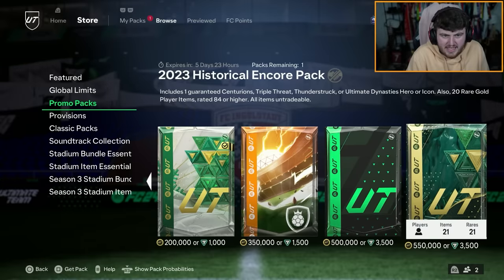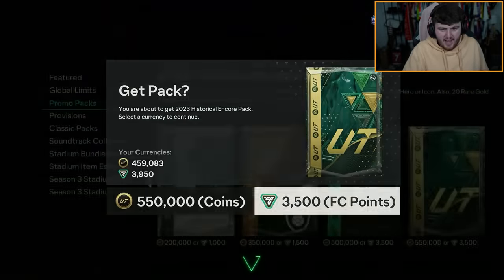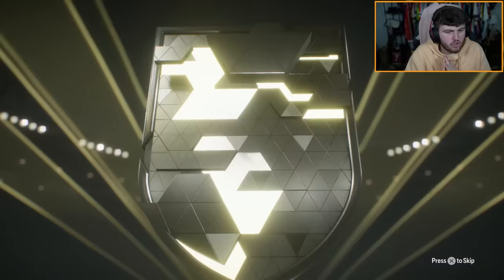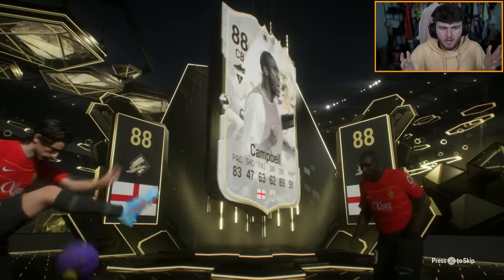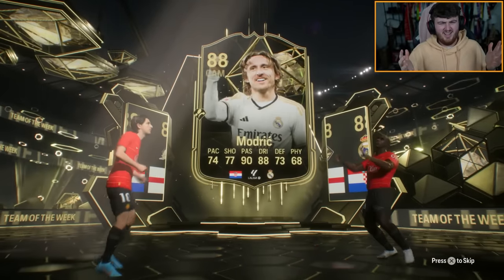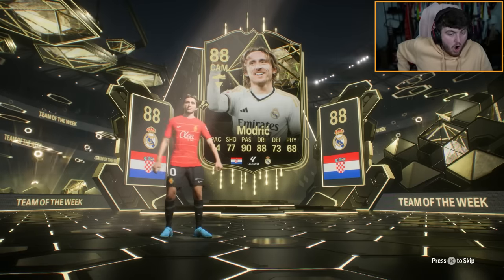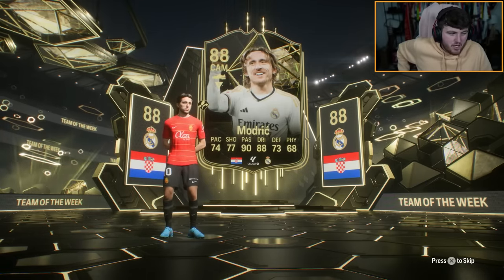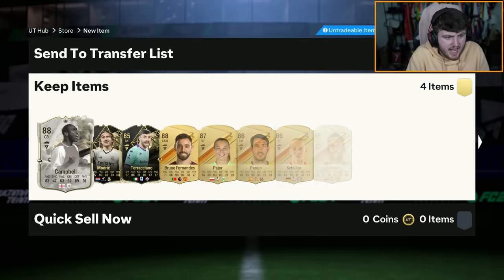Is that a Thunderstruck icon? Wait - what? I feel a bit let down by that, EA. Sol Campbell is not a bad card, but I'm kind of upset that the icon popped up first. We get ourselves our first Thunderstruck icon of this pack - Sol Campbell.